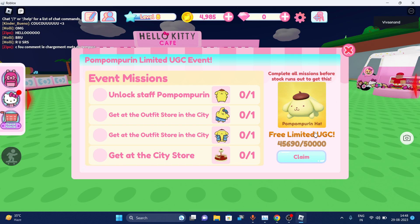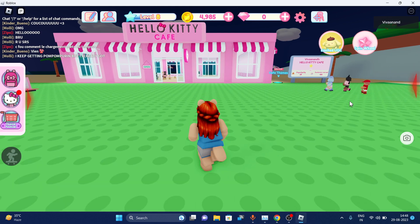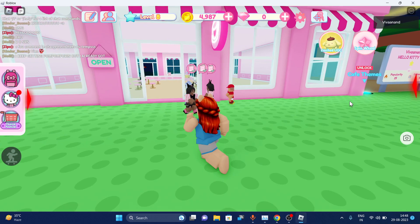Once you complete these requirements, you have to click on the claim button and you will get this limited UGC item for free. That's how you can get it. If you play this game more, you will get the idea — first of all you have to be familiar with the game.